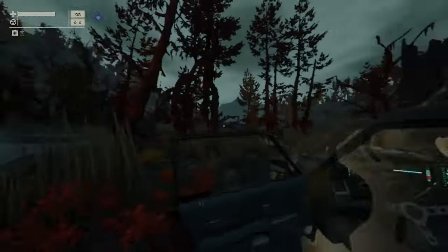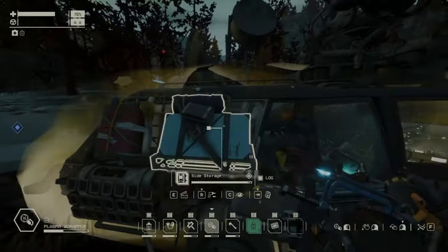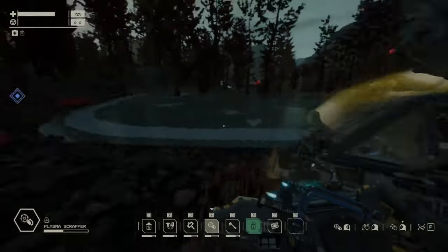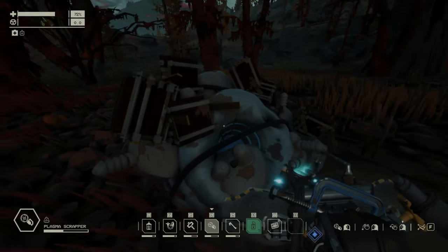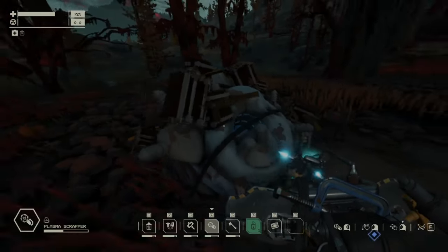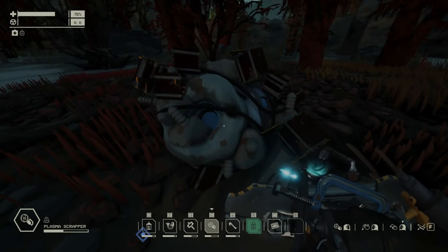But then, the next thing you can do — you can put the resources inside and get other ones in return. The only good one I found so far is the Plasma. So this is the resource — Zone 1 resource. But if you charge your battery first, then you cannot put things inside. So you need to choose: do you want to charge your battery, or do you want to exchange the resources in return?